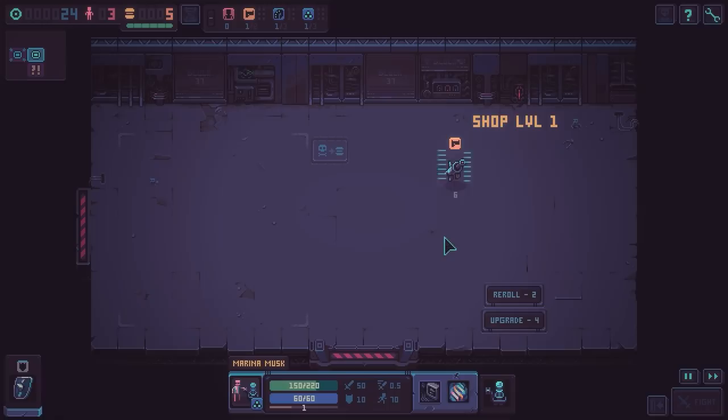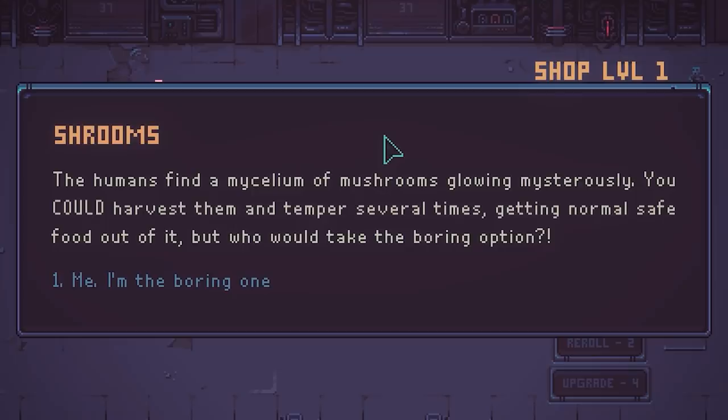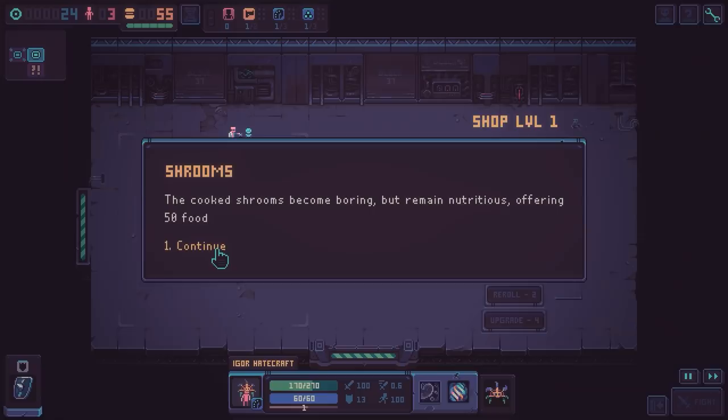Shrooms! This is part of the roguelite experience — a random event. The humans find a mycelium of mushrooms growing mysteriously. You could harvest them and temper several times, getting normal safe food out of it. But who would take the boring option? Well, that's our only option, so I'll do it. Thank you for the food — I was really, really worried. Now we're able to use our 24 tokens on building up our army.